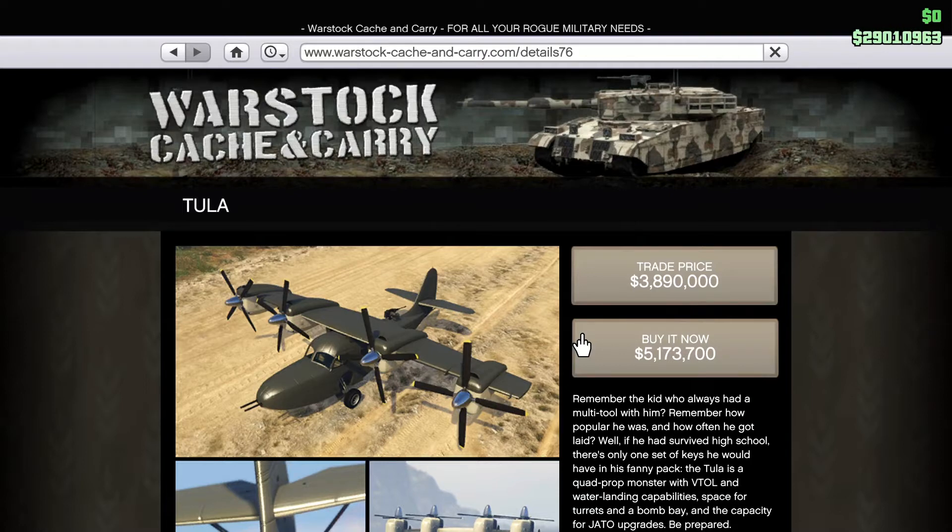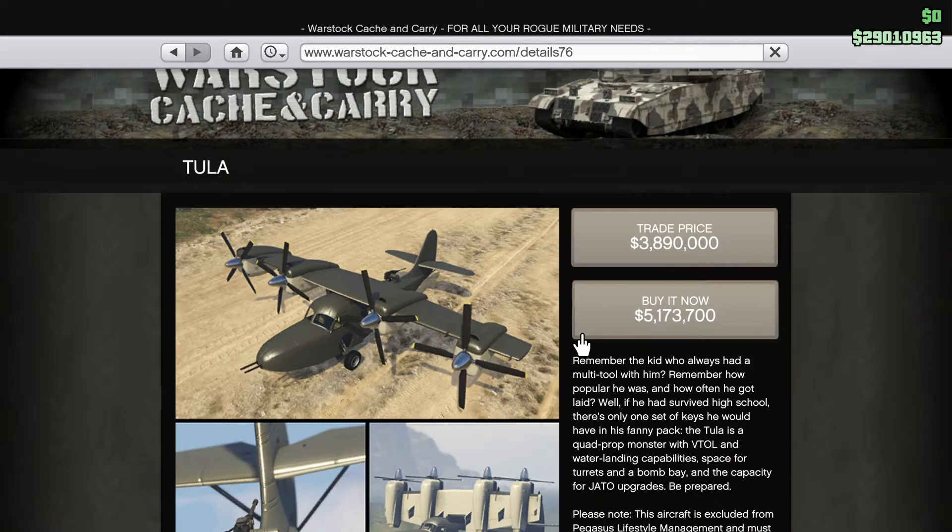The buy-it-now price for the Tula is five million, one hundred seventy-three thousand, seven hundred dollars. You still have to customize this bad boy so it's gonna be pretty expensive, guys. I hope you've been hitting the money glitches - that's for sure. Let me go ahead and read through this and then we're gonna purchase it.